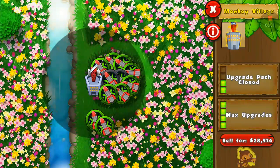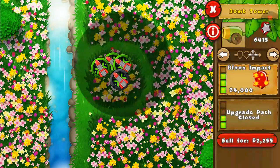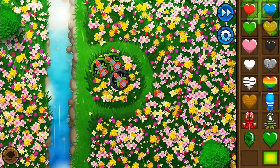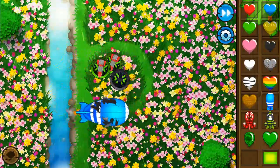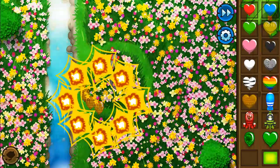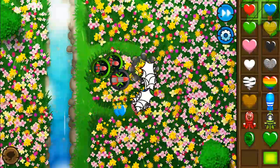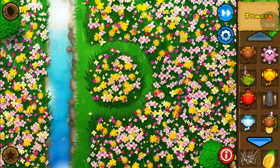Let's see if three cluster bombs can take out a MOAB. I know this is an easier map, but I just want to test it. On a harder map it looks like you need three. On a map where you get a lot of popping power from your towers the strategy is just amazing.